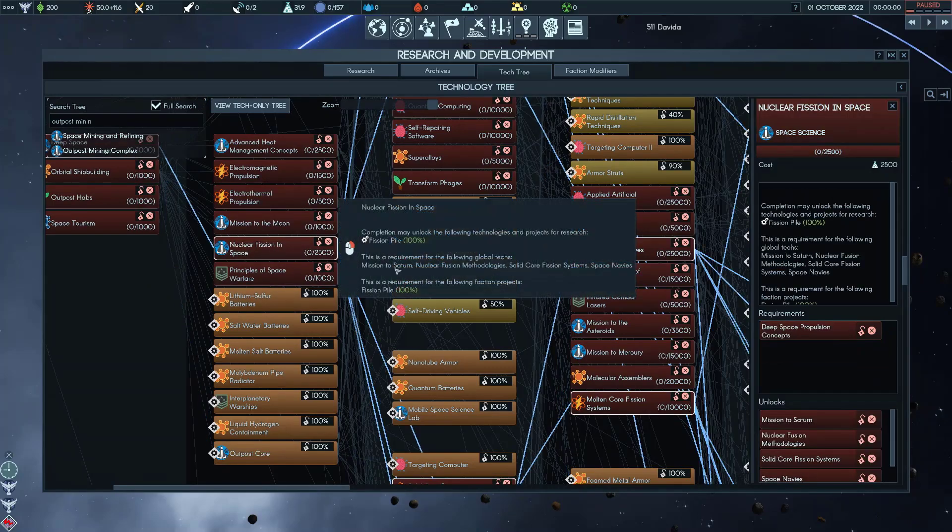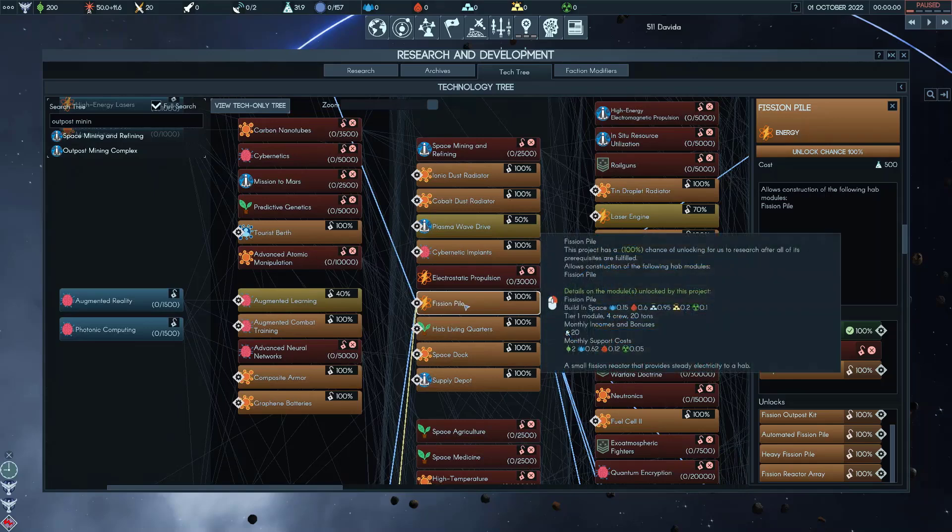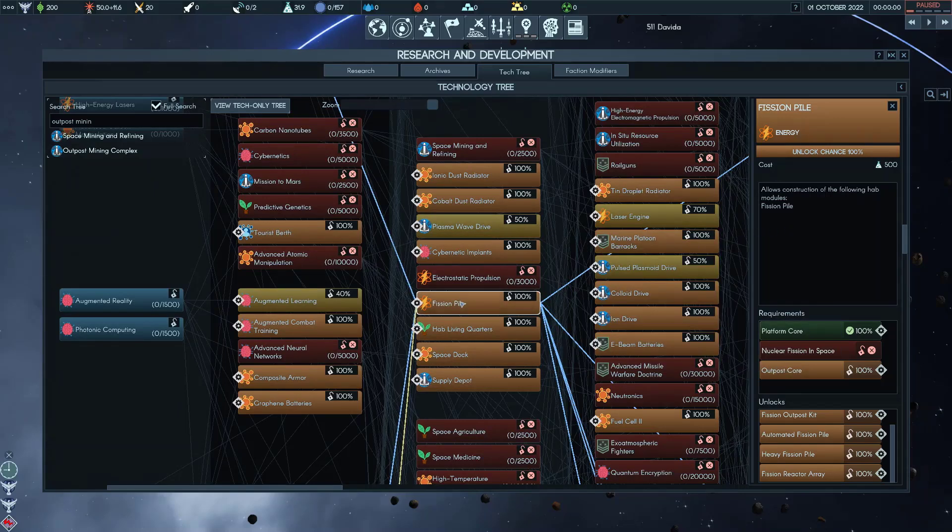For the last project, the Fission Pile, that is 500 Energy Science. This allows you to build that nuclear power plant for your mine on Mars.